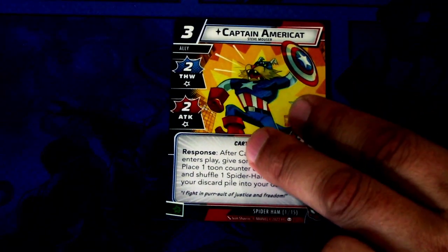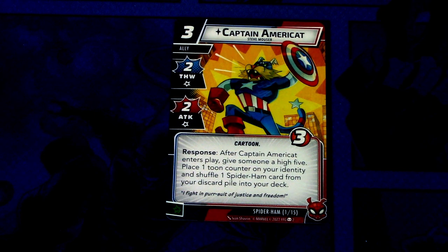Then we have the Signature ally, Captain AmeriCat, Steve Mauser. Captain AmeriCat is a three cost ally with two thwart and attack, Cartoon trait, three hit points. Response after Captain AmeriCat enters play: give someone a high five, place one Toon Counter on your identity, and shuffle one Spider-Ham card from your discard pile into your deck. Captain AmeriCat can also be committed as a wild resource. I really don't know how you will high five someone except yourself when playing true solo, but it is what it is.